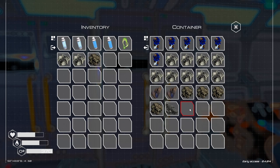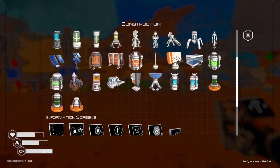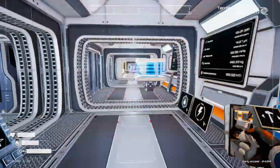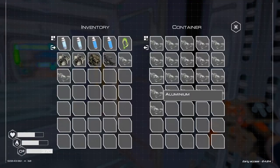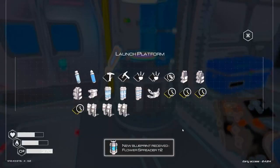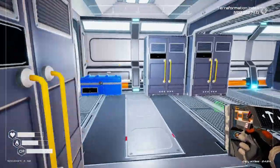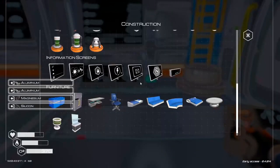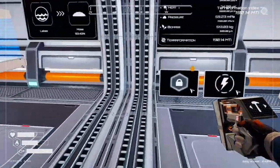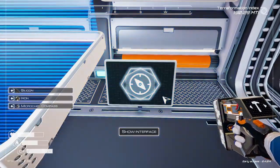We're at 28 minutes. Two iron, titanium — we need a silicon to build another hab. Mapping screen — that's what I need. Compass — we need another compass. That's what we need to do. We need a microchip — oh there it is — flower spreader T2s, nice! Magnesium we have right here. Compass — it's funny you need a compass for everything. Then we need a silicon, and we can finally make a new screen.